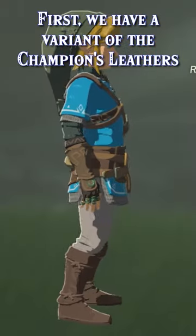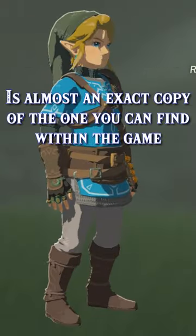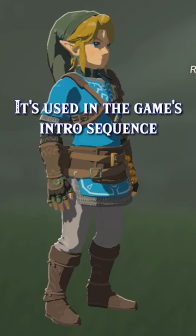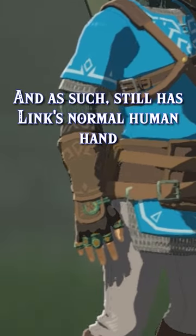First, we have a variant of the Champions Letters. This 5-Defense armor piece is almost an exact copy of the one you can find within the game, but with one key difference: it's used in the game's intro sequence and as such still has Link's normal human hand.